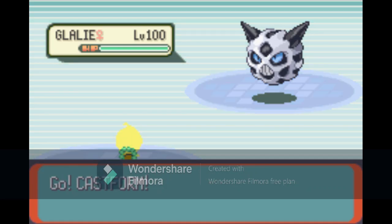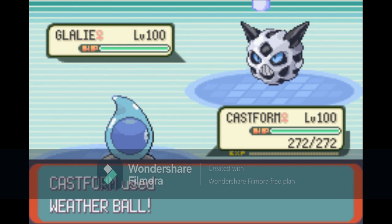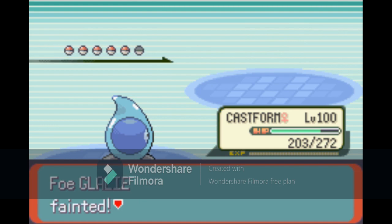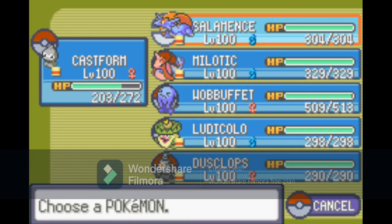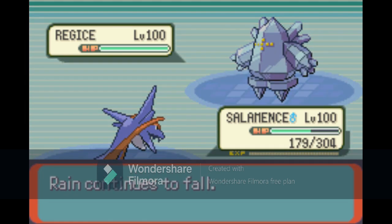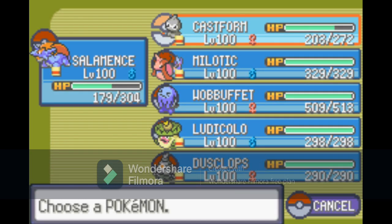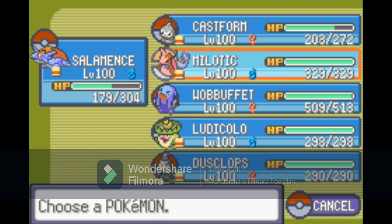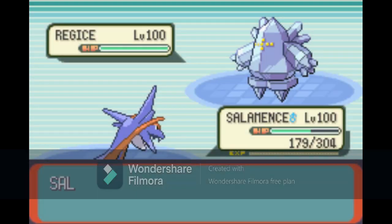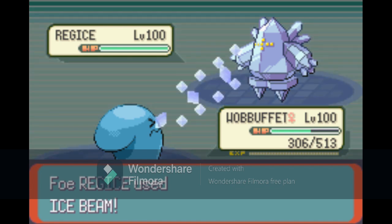Glacia is up next, and she is probably my least favorite by far. I send out my Castform and go for Weather Ball. My Castform is actually extremely fast — though it's not always the case that your Castform will outspeed Glacia's Pokemon. She can Explode on my Castform and that will kill it, ending the run. Generally she'll send out her Regice, in which case I should send out Wobbuffet. I recommend sending yours out with an Aspear Berry or one that prevents freezing. But I sent out Castform instead, which isn't as smart.